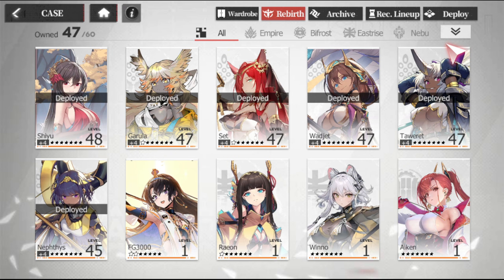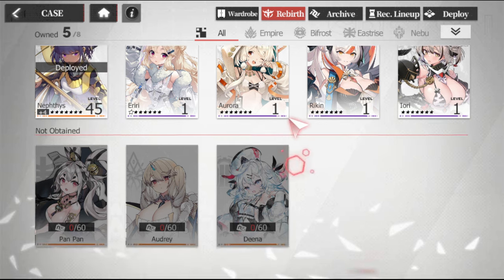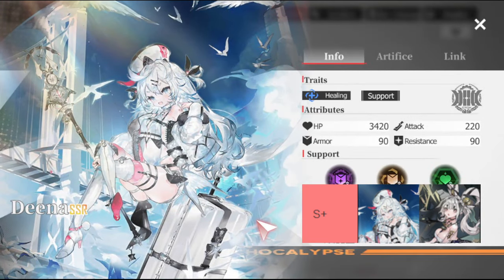The third and final thing to consider before selecting your free SSR is what type of class deficiencies you have in your team. When it comes to healers, there's not a lot of SSR healers in the game. I got really lucky and was able to nab her, but she is not available to be selected in the SSR ticket, nor is Audrey. So if you really need a healer, you have two really great options in the SSR selector: Pan Pan and Dina. Both Dina and Pan Pan are top tier on multiple different tier lists.